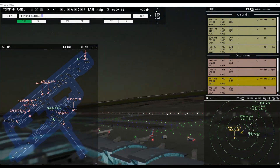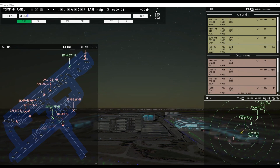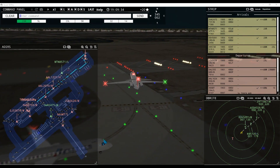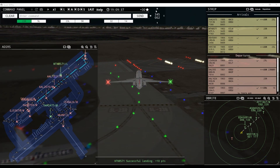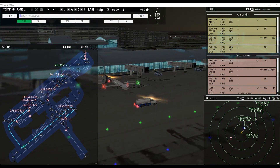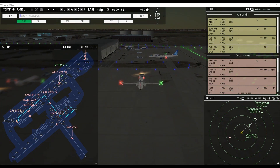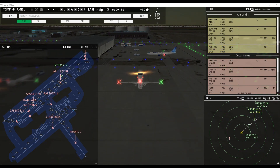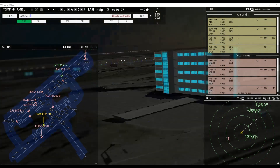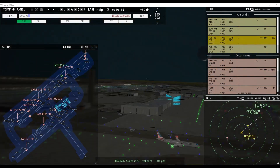Frontier 1013, contact departure. Good evening, Frontier 1013. Delta 555, runway 23 right, line up and wait behind next landing aircraft. Endeavor 4824, request pushback. Endeavor 4824, pushback approved, expect runway 23 left via Echo. Frontier 1867, inbound runway 23 right. Linberg 3874, pushback approved, expect runway 23 left. Southwest 3531, request pushback — pushback approved, expect runway 23 left. 9572 Echo, runway 23 left clear to land, wind 345 at 2 knots.